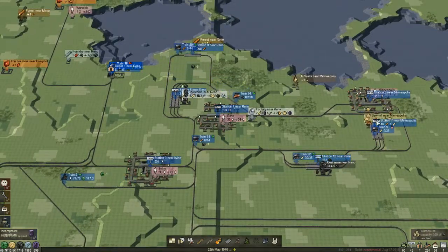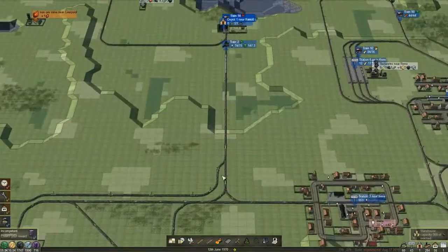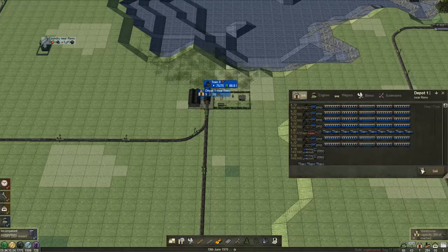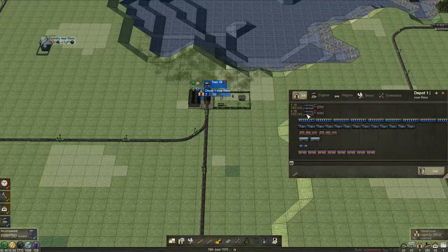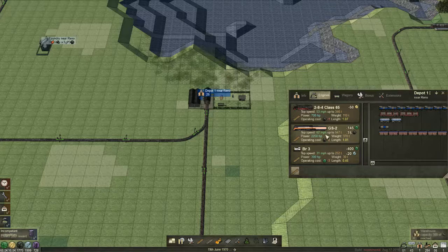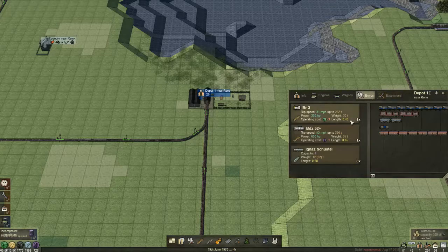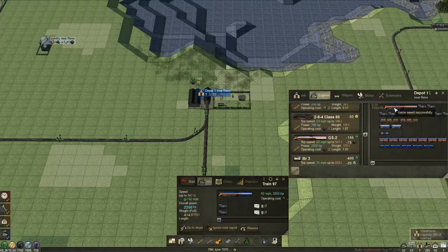I think one train here for these two cities will do. I probably won't split it to go up here and down here anymore. Time to sell — we really don't need all these old wagons anymore because they're not going to help much. I'll sell these two trains for the moment. I've only got one bonus, but I will claim all five of those. I think we'll use the GS2s for this for the moment.